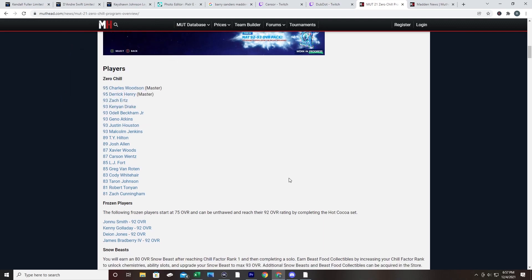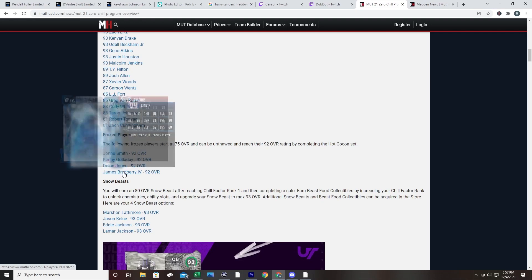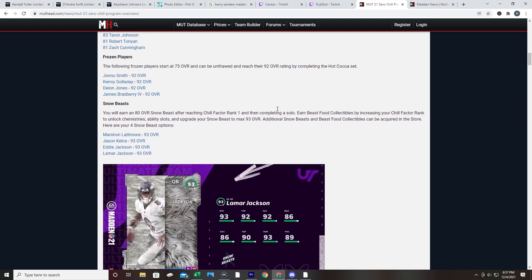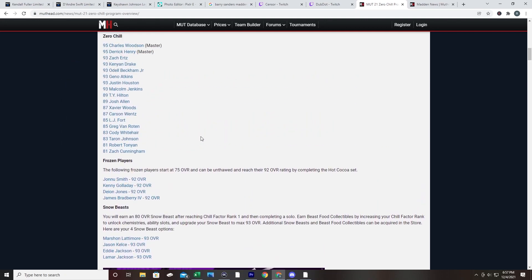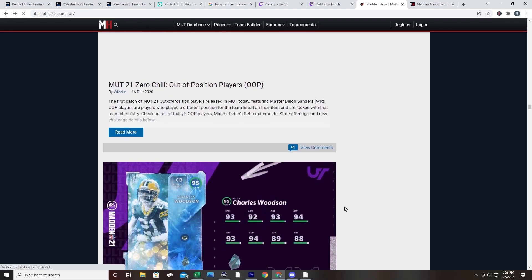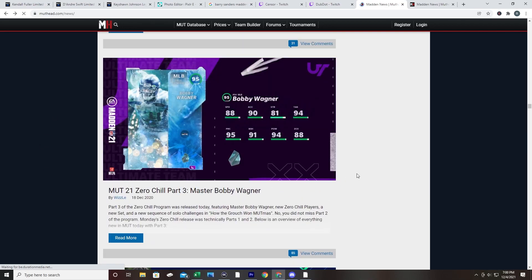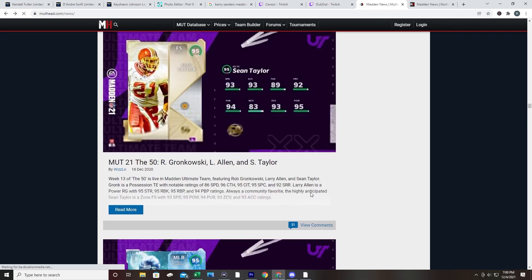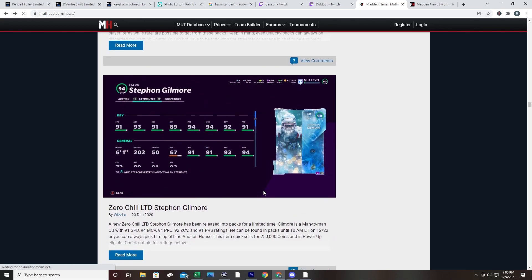Zero Chill last year was a very simple and basic release content-wise. You had Charles Woodson - it was his first card in the game - and then you got a host of current day cards that were either due for an upgrade or got a second version. You got some of these upgradable cards. I'm not going to go into the details of Snow Beast and all that stuff. Later on down the line, we got ghosts, presents, limited time cards.